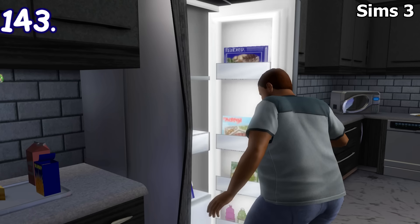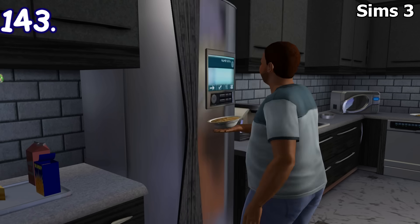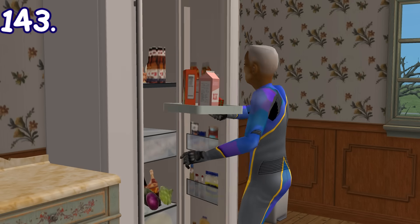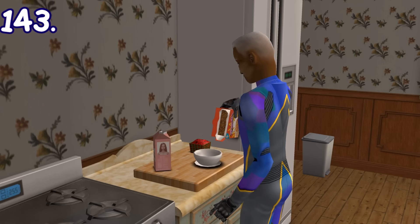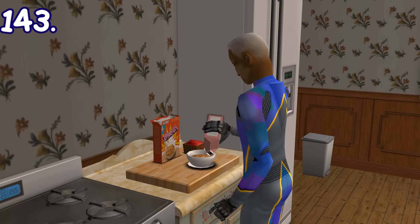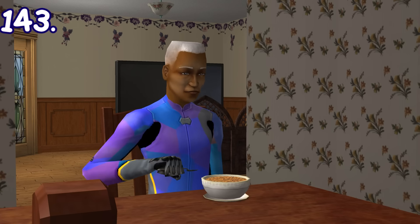In Sims 3 and 4, cereals can be grabbed directly from the fridge without any preparations whatsoever. However, in Sims 2 they need to be prepared first — the sim will pour the cereal first and then the milk. Yes, even Sims 2 applies the only correct way of preparing a cereal.